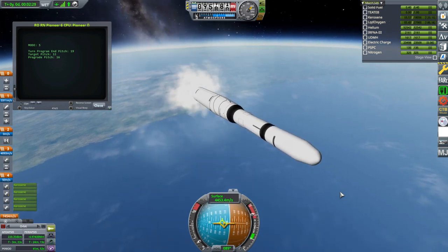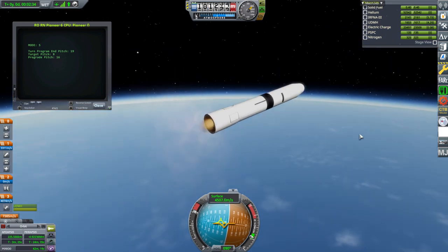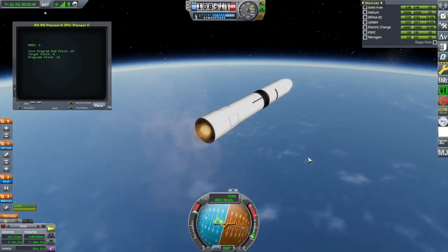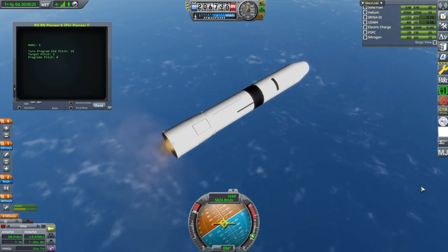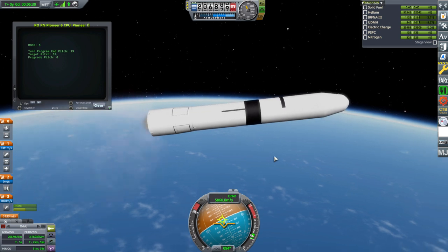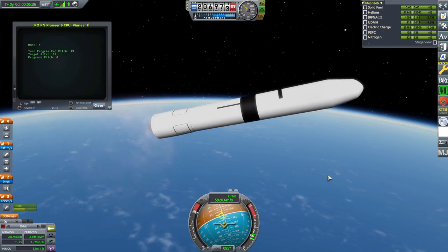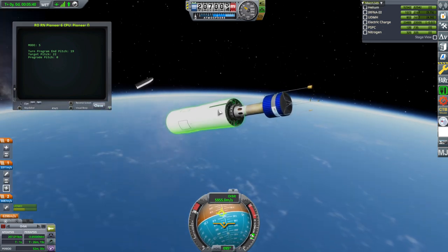Wow, past 10, 11 — okay. Now there's a quick changeover to the little AJ-10, old-style AJ-10. I don't know when exactly they would have dumped the fairings — a lot of old systems they just waited until orbit. I think I'll just manually dump them now. It's a big fairing — maybe that's wrong and I should have waited.